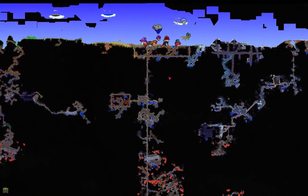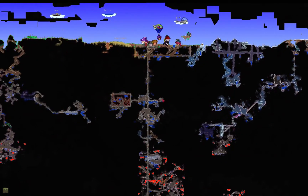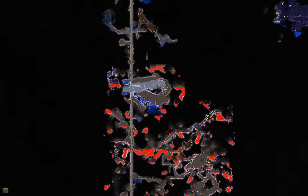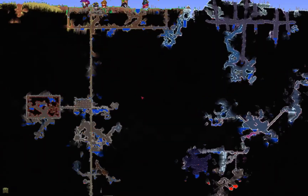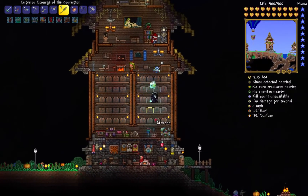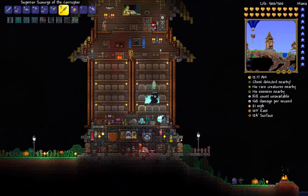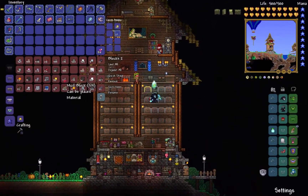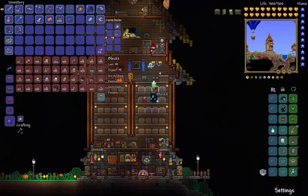I'm going to show you where I'm going to set this thing up - probably right around here. I'm going to build it here - it's going to be a big open area with walkways all covered with glowing mushroom grass. You can see down here there's already an underground mushroom biome - this is where truffle worms would spawn, but I'm going to build a fake one right around here. That should give me plenty of space and opportunity to have truffle worms spawn in.